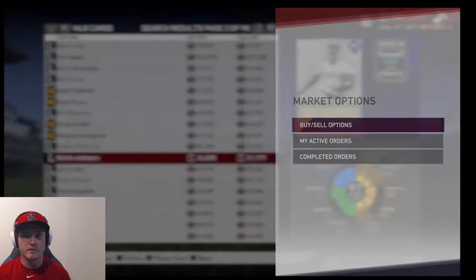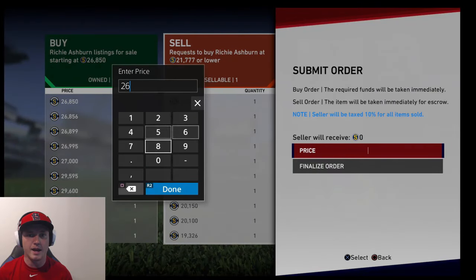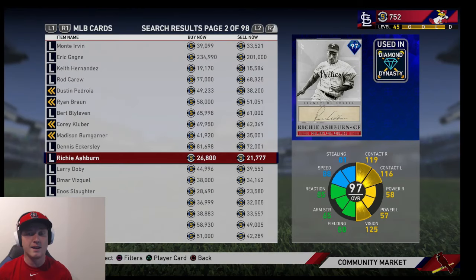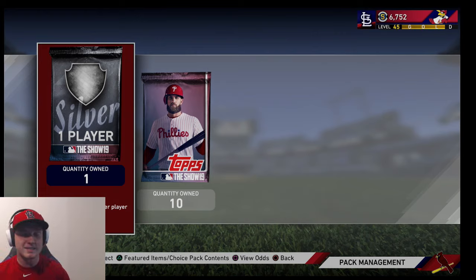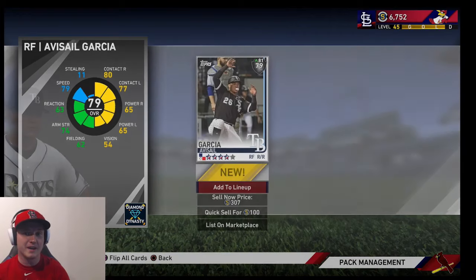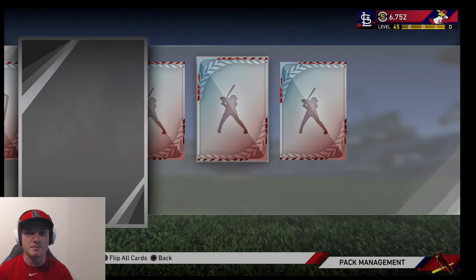We will actually open a few more packs. I'm not going to just sell him right away — I'm going to put in a sell order because that's like a 5k spread right there, and I definitely don't want to give away 5k. I'll wait for him to sell and then come back with some more standard packs. Just like that, we are back. This is probably not the smartest move because we just pulled a diamond — I don't know if they're going to give us another one — but we're going to see if we can make history and pull two diamonds in today's pack opening.